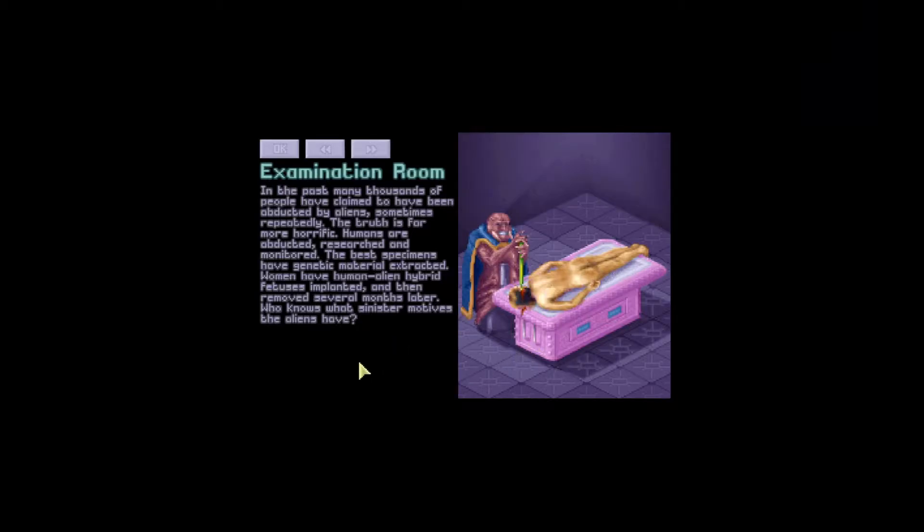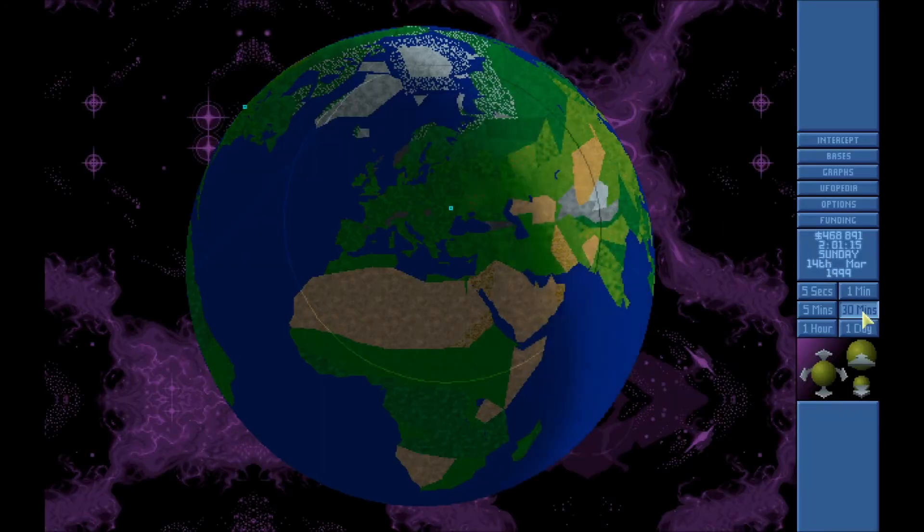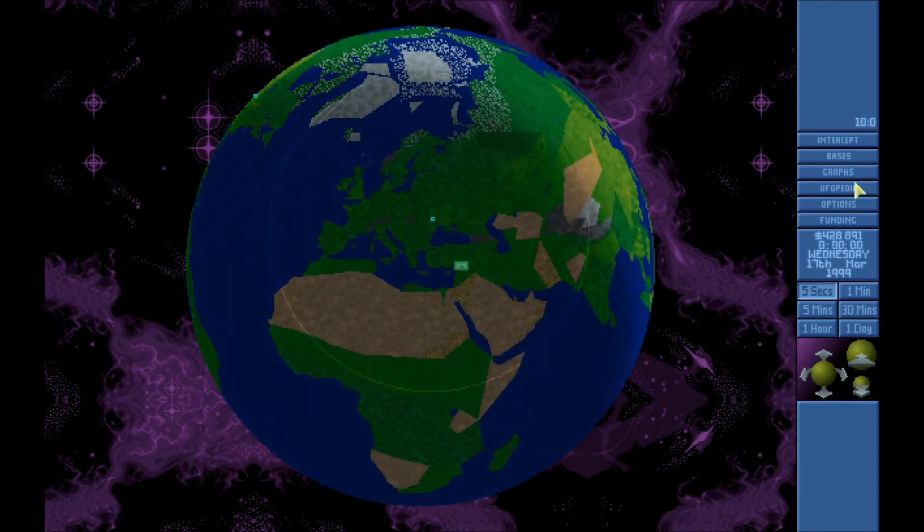Examination room research: in the past many thousands of people have claimed to have been abducted by aliens. The truth is far more horrific — humans are abducted, researched, and monitored. The best specimens have genetic material extracted; women have human-alien hybrid fetuses implanted and removed several months later. So the guys we've been killing were actually produced there. We're not doing great economically right now — we need missions, we can't shoot anything down.